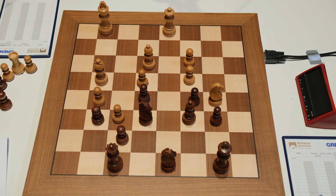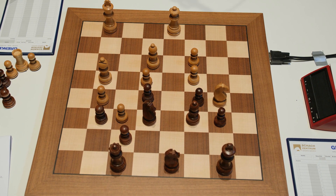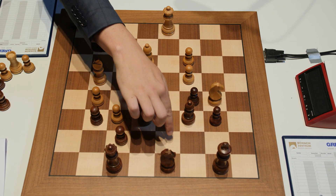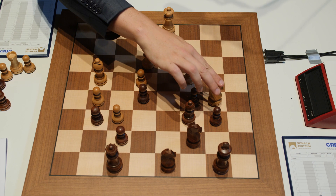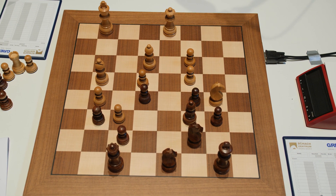He wants to cover these squares, and Vichy played a very natural move — he played Knight back to c7. It was too dangerous to take this pawn because then the Queen can invade to d7, so he played Knight to c7.